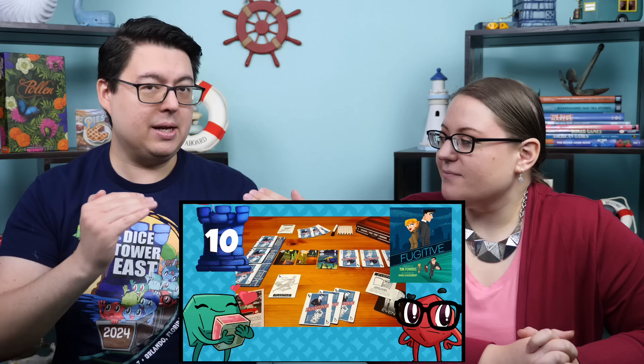Starting at number 10 is Fugitive. This is a little head-to-head asymmetrical game where one person is a fugitive playing cards trying to run away, and the other is doing a deduction game trying to draw cards and figure out where the fugitive is. It feels like a hidden movement card game. You can play and swap sides, or with the second edition, the switch system lets the winning side earn a little bonus card.